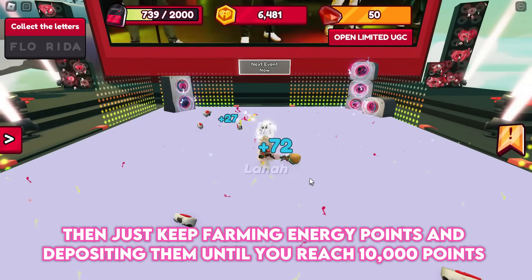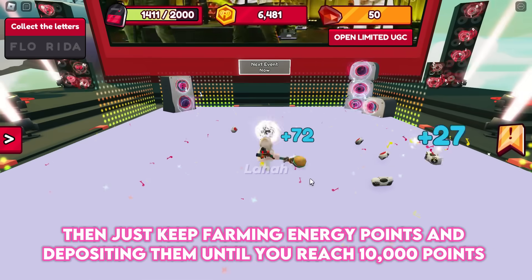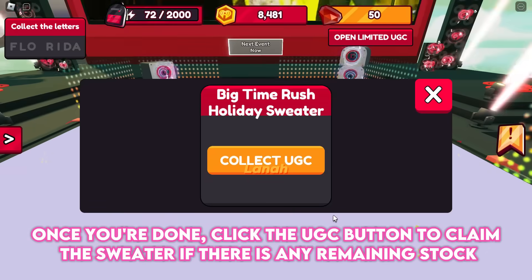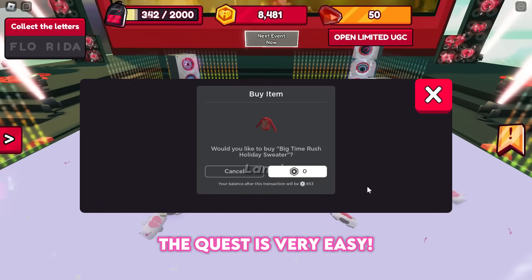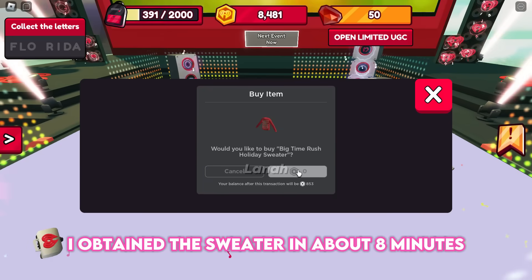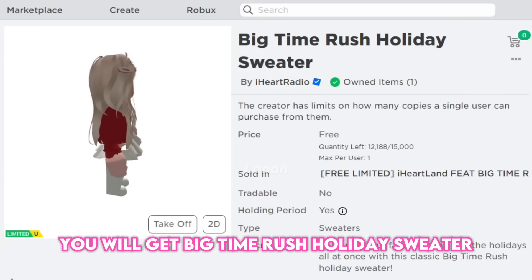Then just keep farming energy points and depositing them until you reach 10,000 points. Once you're done, click the UGC button to claim the sweater if there is any remaining stock. The quest is very easy — I obtained the sweater in about eight minutes. You will get the Big Time Rush Holiday Sweater.